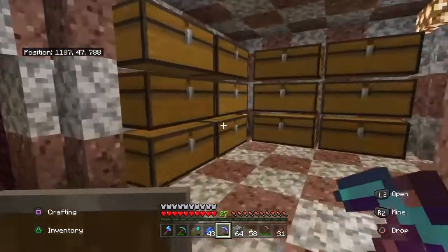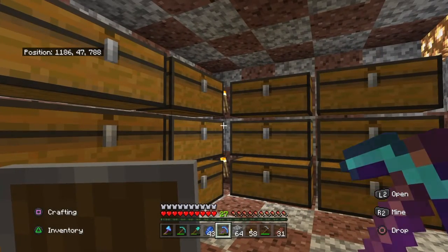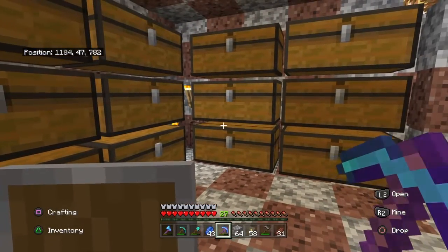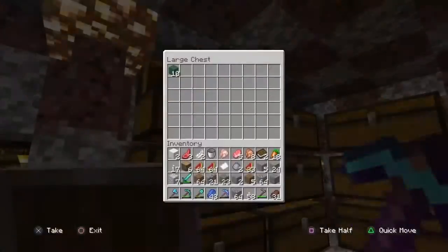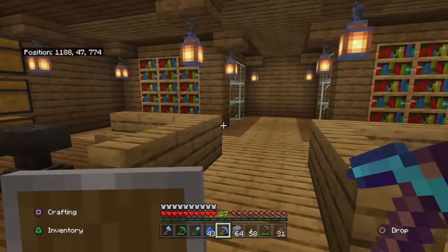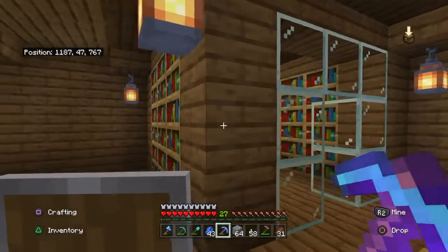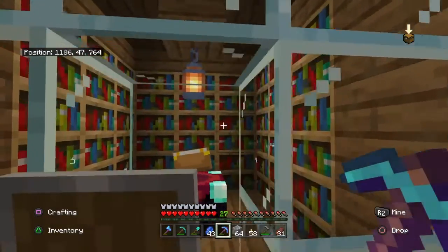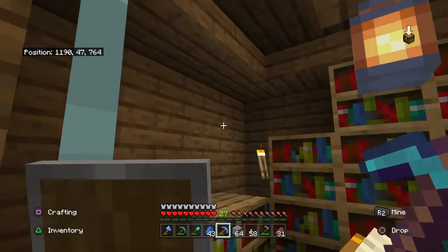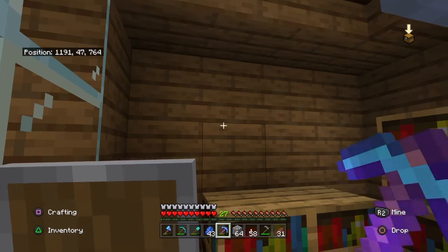Over here are your stones — andesite and similar blocks. Over here is everything block-wise that you get from the Nether, like glowstone. And I've made this section for everything you get from the ocean. This is now the enchanting room, and if you remember correctly, I had the bare minimum bookshelves. Well, this one's mostly done — we only lack about eight bookshelves to be complete.